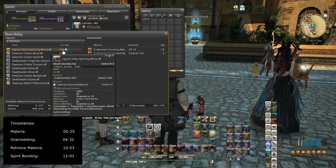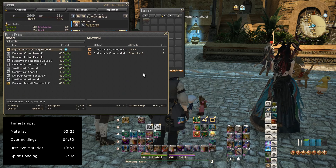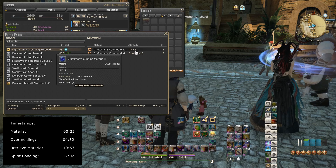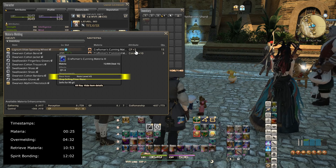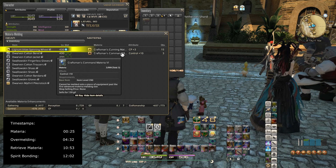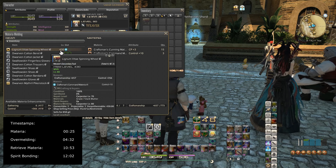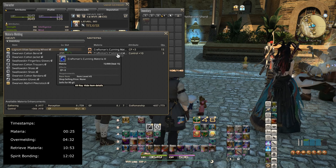When it comes to main hand and off hand, I always want to have CP in them — I like having a maximum amount of CP. So I'm going to put in a CP plus 3, which is a rank 3 materia. The base item level is 45, meaning I can put this in items of level 45 or greater. The item I'm melding into is item level 430, so it easily qualifies. You have to take note of item level requirements — if the item level is too low, say level 9, you cannot put a higher-level materia in.